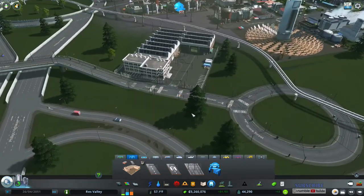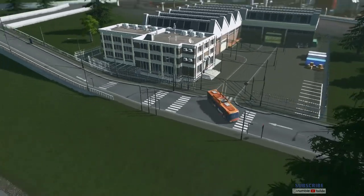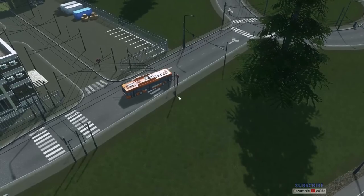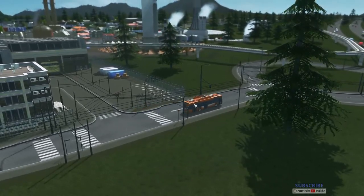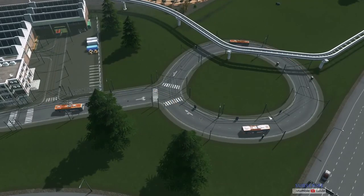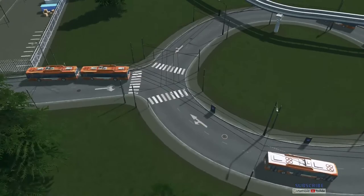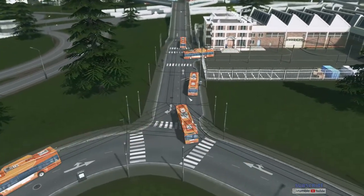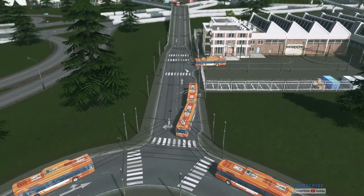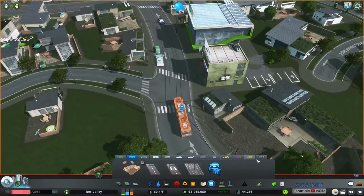That's going to send out some trolley buses. Look at that trolley bus — this little orange trolley bus stays on the track and loops around. That's why it's best to use these on four-lane roads because it does take up a lane.